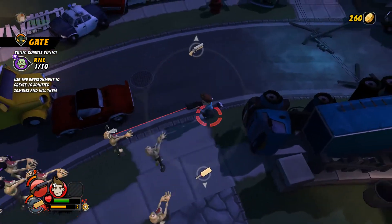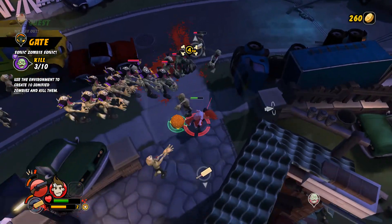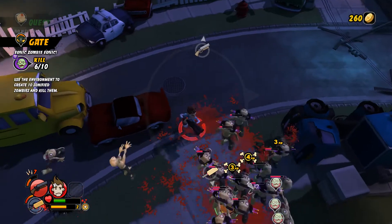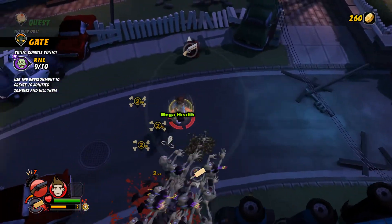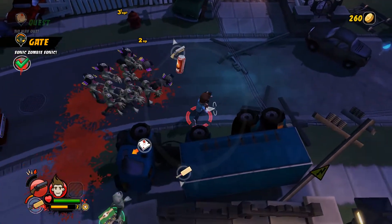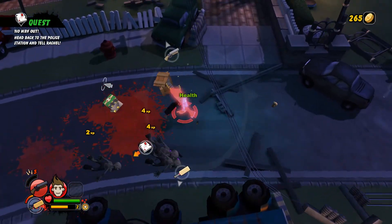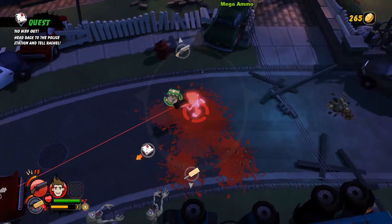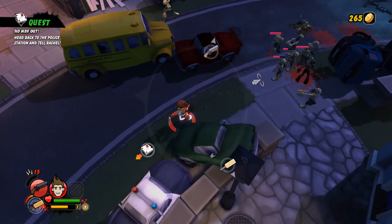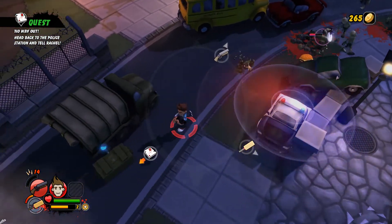I'm actually not quite used to the twin stick shooter using keyboard and mouse. I keep wanting to look around and move with the combination of mouse and keyboard rather than just the keyboard with the mouse for aiming. But that's more down to my own habits rather than any issue with the game - it's something to look out for though. Double damage - oh yes, I love double damage on this game, it's damn satisfying. We'll just wrap them all up and take them down as one. Looks like they only last for a certain amount of time but still good fun.